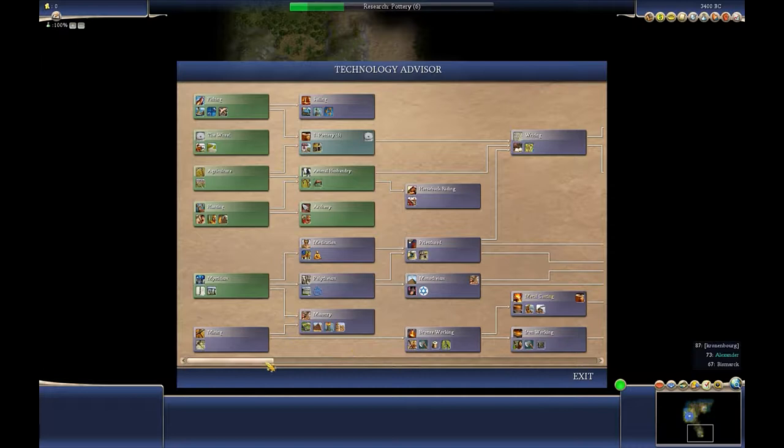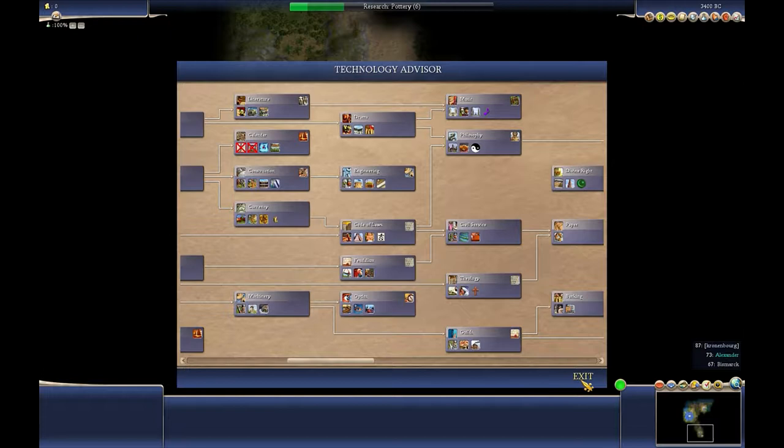Whereas on Civilizations 4, from what it looks like, you can research what it suggests or how you want to do it, which I think is actually a lot better, because it makes the game more interesting as opposed to just going through the motions.